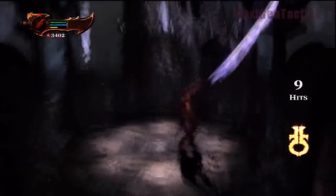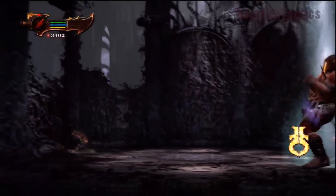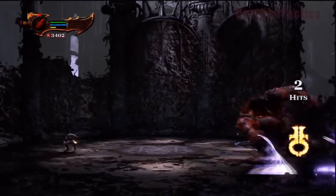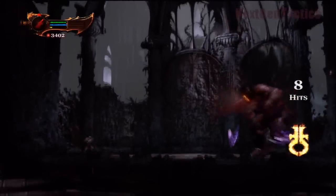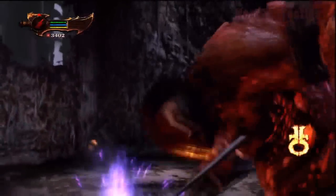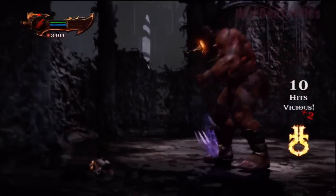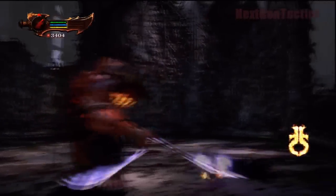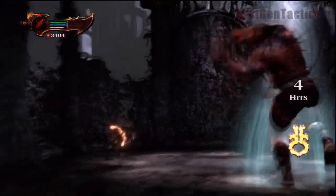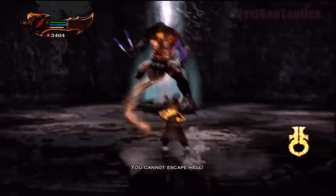Once he's done the one-two-one-two, use your Apollo Bow and try to bring him down. We probably could have used the Olympus Sword since our meter is full, but I'm not sure why we didn't — it's probably pretty effective here. This arrow attack is also effective, though it might take a little bit longer than if you were to use the blade.